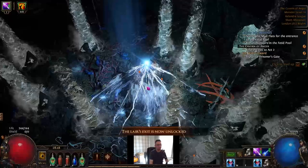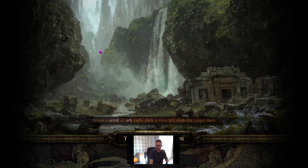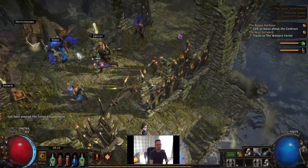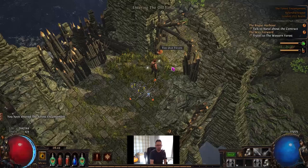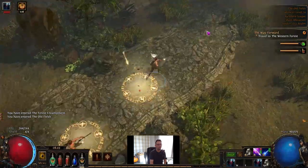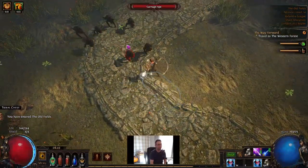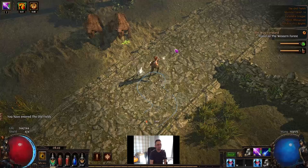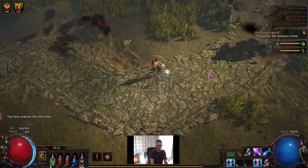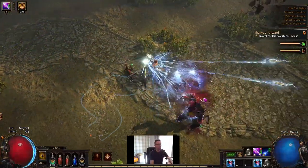I want this build to basically be a quick T16 map clear. The reason I like Tornado Shot is it's a brain dead skill. You don't have to aim it, you just click. It doesn't matter where the Tornado Shot hits — it's then going to fire out loads of extra projectiles and wipe out most of the screen. I'm quite colourblind, so even with a pink cursor I find it hard to target enemies, so things like Tornado Shot are awesome for me because I can just spam the button knowing it's going to kill enemies.